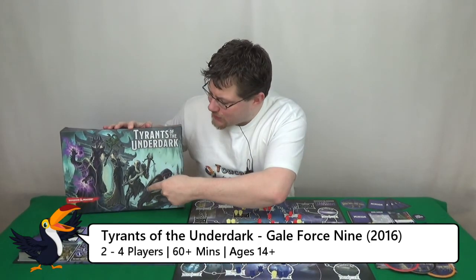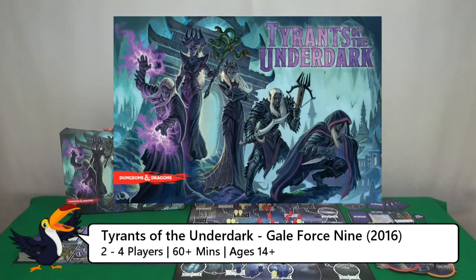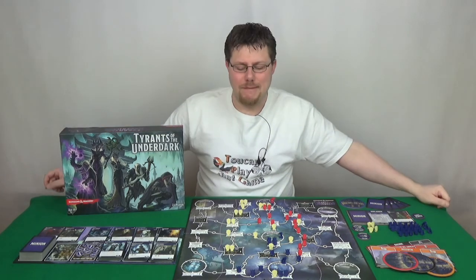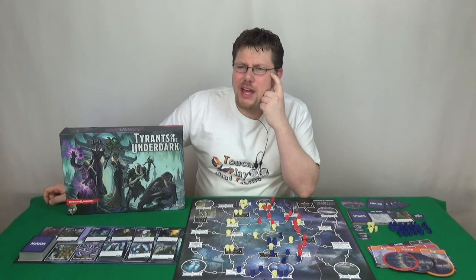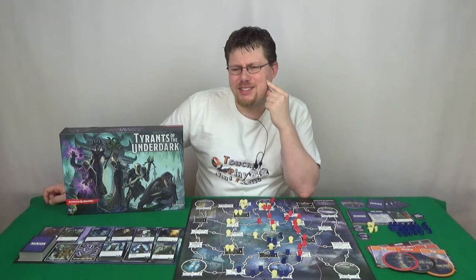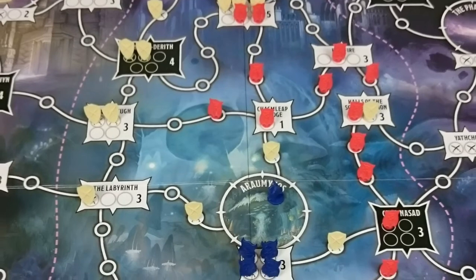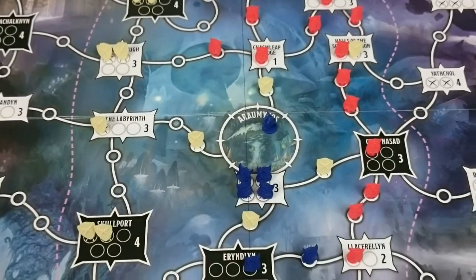But what is it? Well, if we look at the box we've got some dark-faced guys with silver hair and pointy ears, and they're in some sort of underground caverns. Those silver-haired, pointy-eared guys are dark elves, otherwise known as Drow, and they live in a place called the Underdark, which is this evil realm underneath the earth.